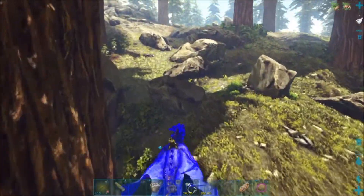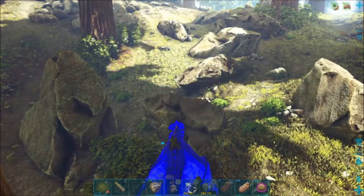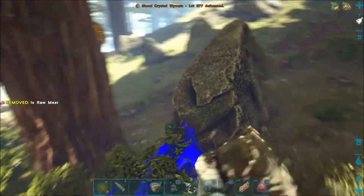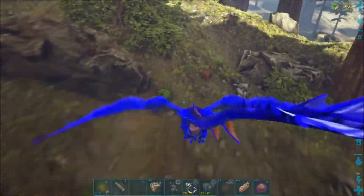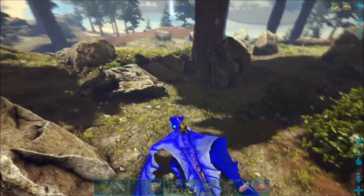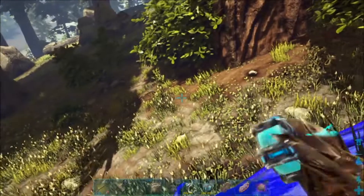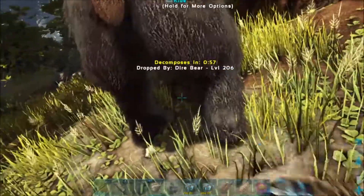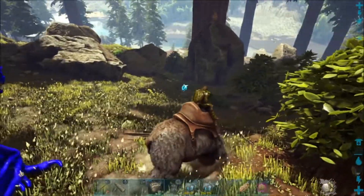Now we're getting ready to tame. The beehives look like this thing here on the tree, so it's not really hard to find. We're going to get ready in position — you almost have to position your dinos in front of the beehive. Now we're going to get our bear out and we're getting ready. I'll put the bear in position as well.